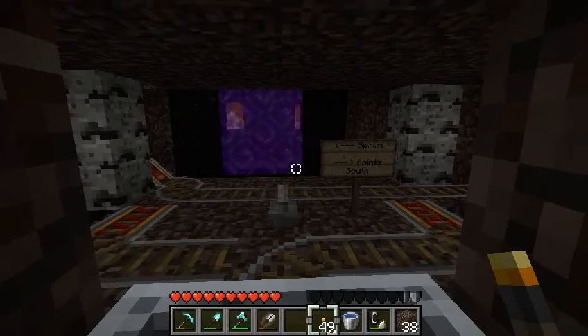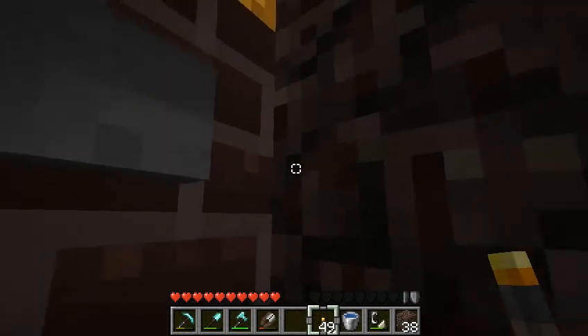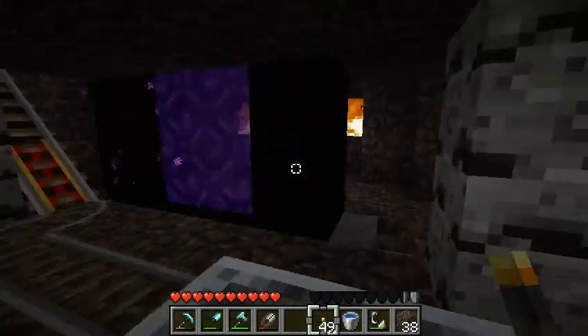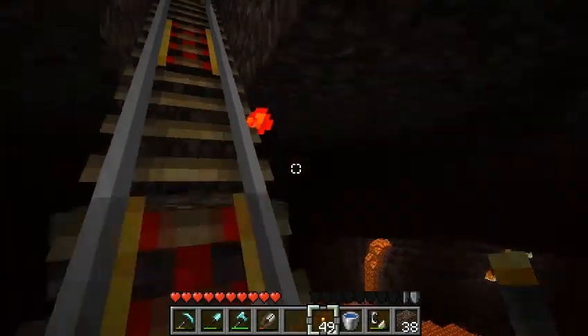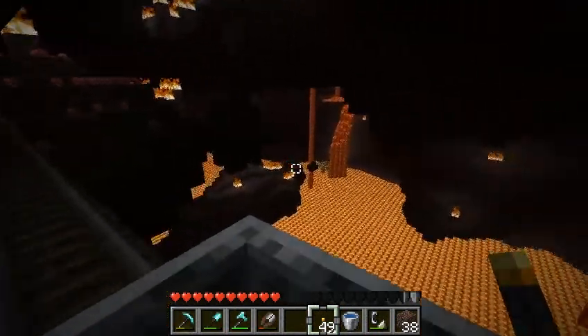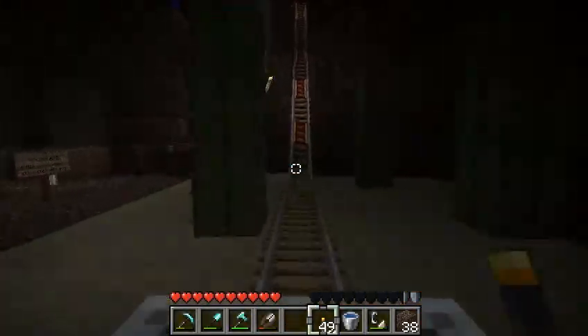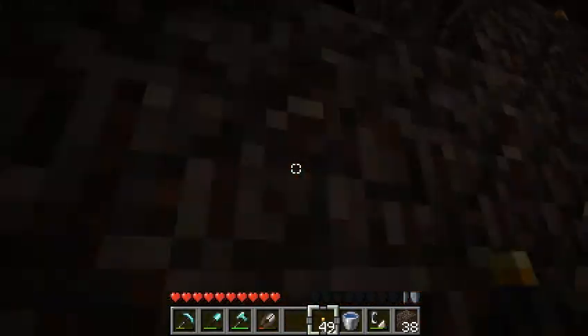I decided to stop at Hi-Lo Station because it was taking a while for everything to spawn in. So let's take off. I'm going to look backwards because it's kind of a cool view leaving Hi-Lo — all this giant lava lake. And here we're going through the cactus and tree farm.